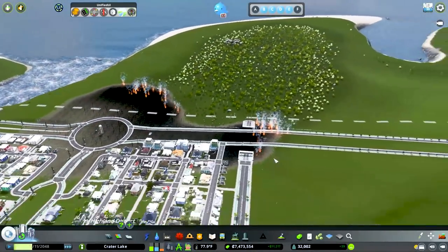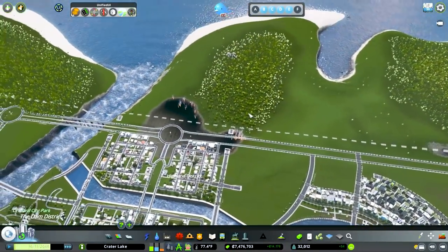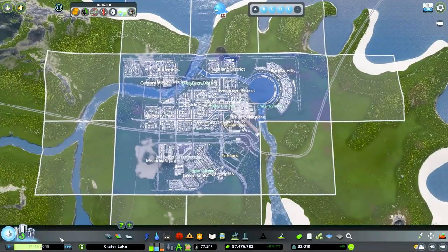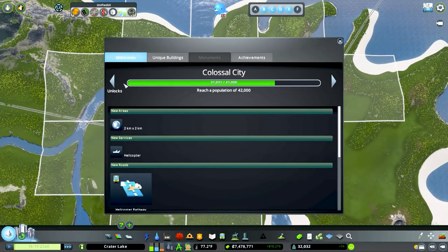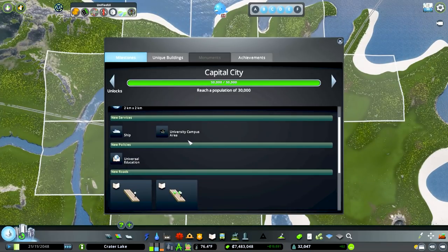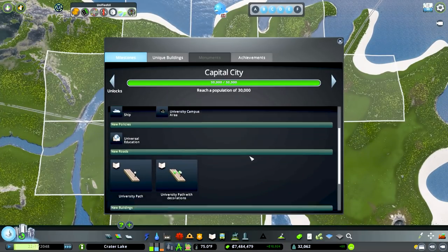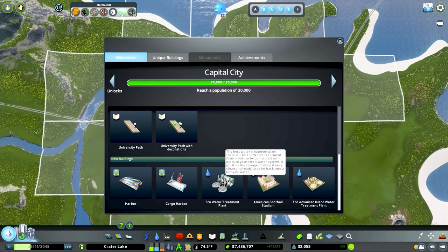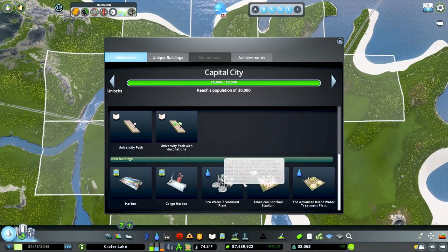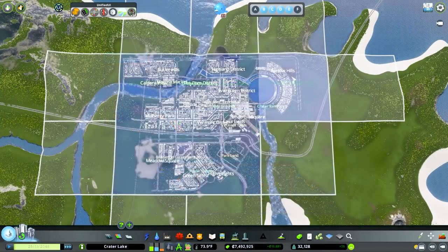It looks like we're having a fire over here — and this is actually where we're going to build the airport. We ended up reaching another milestone right after the last episode: Capital City, 30,000 population. We're now at 32,000. It unlocked Ships, University Campus, the university paths, and also the Eco Water Treatment Plant. With the airport, I think we'll redo an industrial service complex too — it'd be a good opportunity.